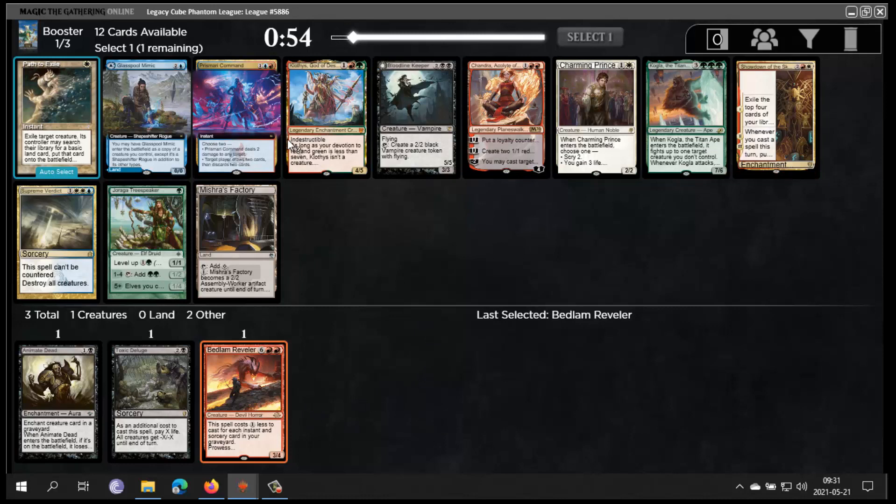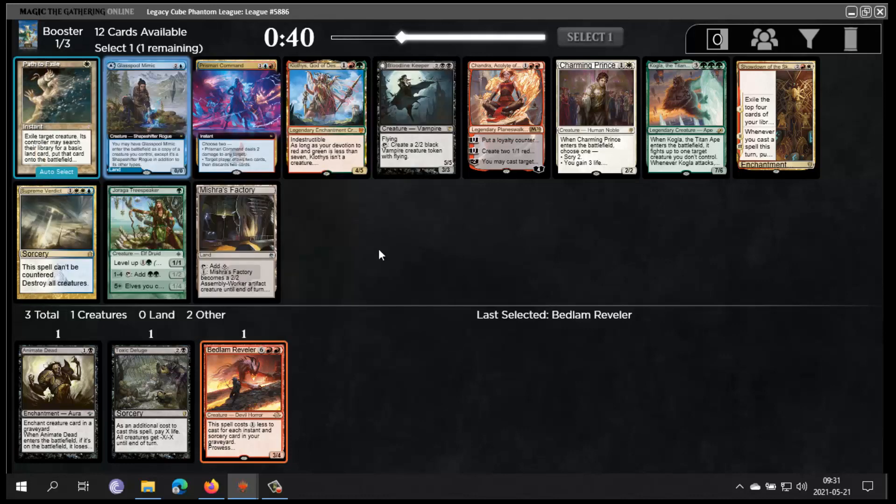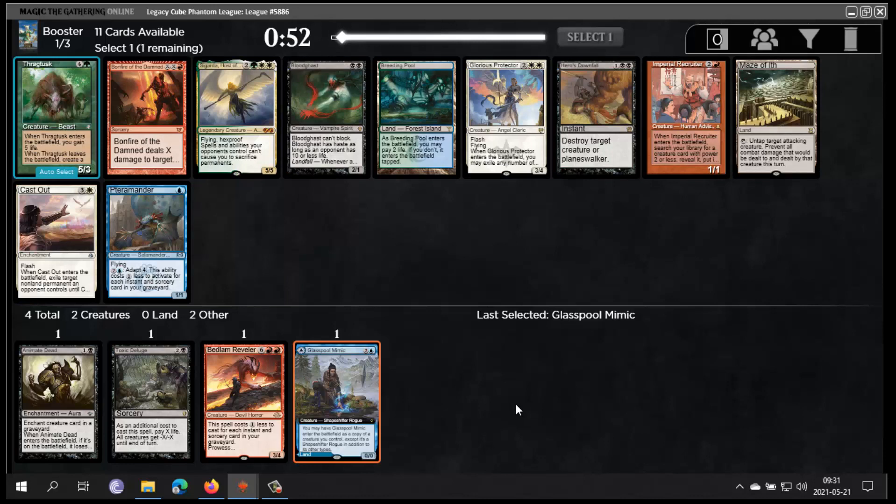Speaking of Reanimator, Prismatic Command is kind of good but then I would have to go three colors and I haven't seen any fixing. Glasspool Mimic is a land I like way more than Agadeem's Awakening because it's just a much better card to cast for value. It's between Glasspool Mimic and Prismatic Command. Bloodline Keeper is fine but it's a little slow. I'm gonna take Glasspool Mimic — I don't think three colors is where I want to be.